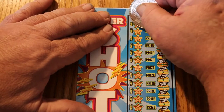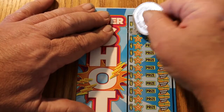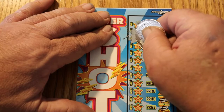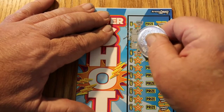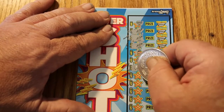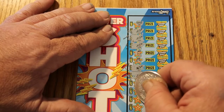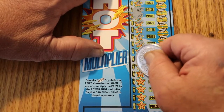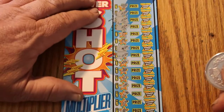Here we go — can we end this with a win? There we did, right there. Can that lightning bolt bring some of his friends? Yes it can — there's two, three, four of them. Five of them. Outstanding. So we got five matches on this one: one, two, three, four, five.